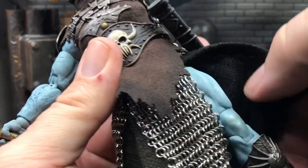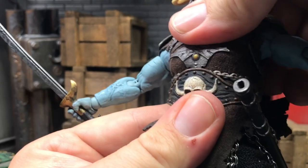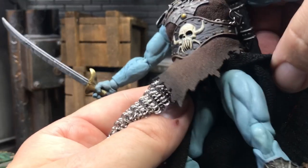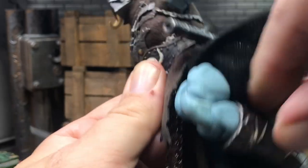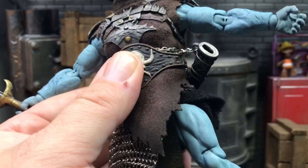His cloth goods have a great layered appearance without feeling too heavy or thick. The skirt pieces have some wired edges on the outward parts, and there's great flowing chain mail down the middle. Moving that aside, you can see the legs are very similar to Conan's in terms of articulation and style — ball-jointed hips and double-jointed knees, with a boot swivel.